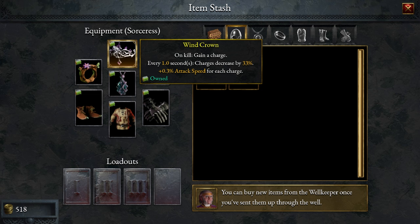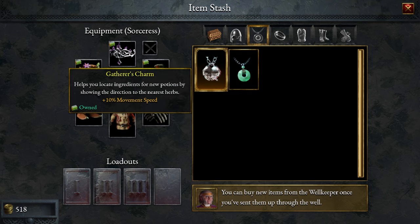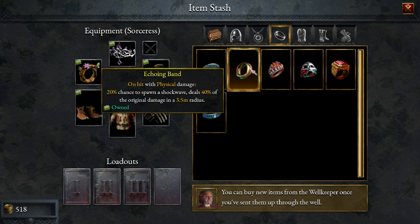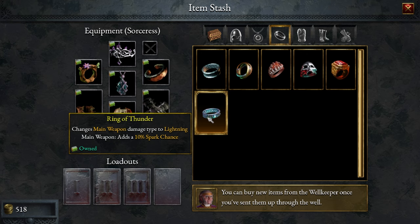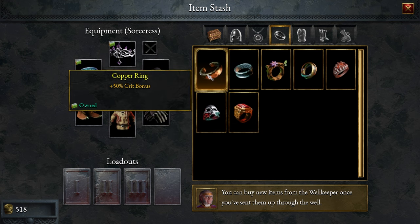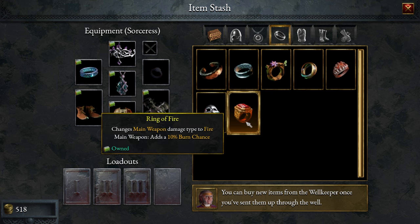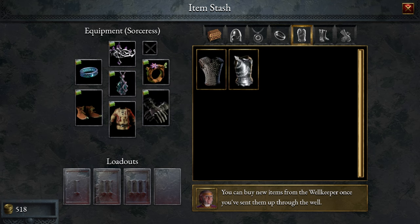Over here in this chest is my item stash, where I can customize everything for this character. I'm going to keep the Wind Crown. For the necklace, we have a great damage bonus based on champions, elite bosses, and lords killed with Spark equipped — we'll stay with that. For rings, we have 15 base damage on hit with physical damage, and a chance to spawn a shockwave that deals 40% of the original damage. I might actually take the spark chance ring, since we are doing lightning damage and I want to be on the safe side.